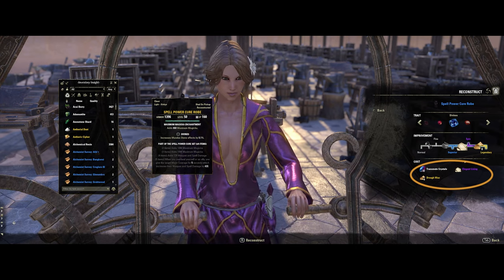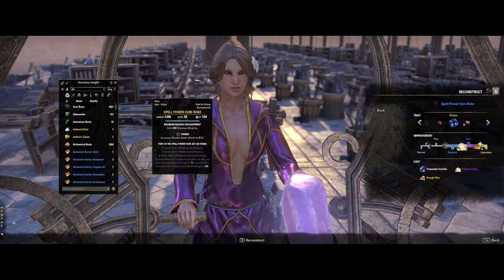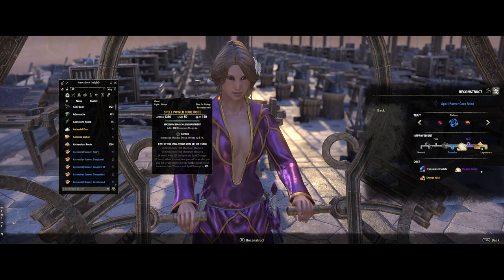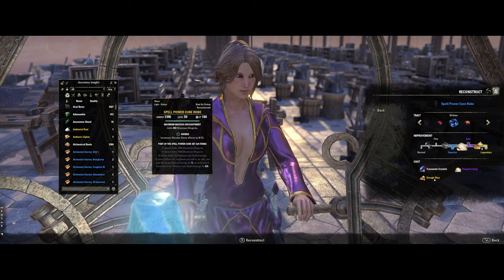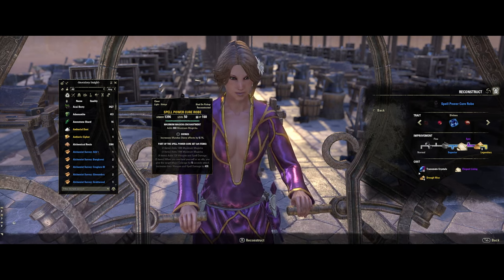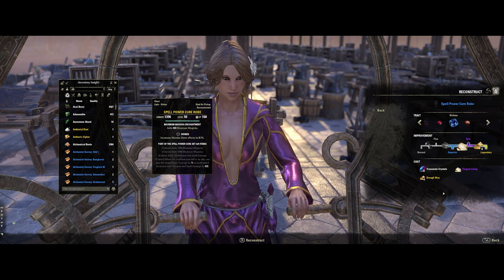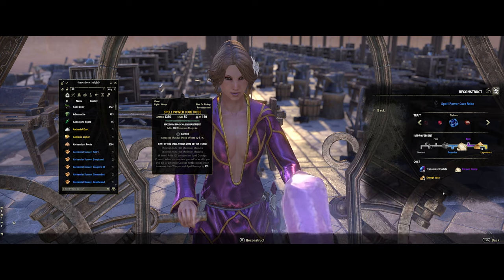Clicking will show me the cost of reconstructing this item. Again, you do not need to have the trait material, which is great, but you do have to have the upgrade materials if that is what you are interested in doing. It shows here: 32 transmutes, four elegant lining, and eight draw wax.